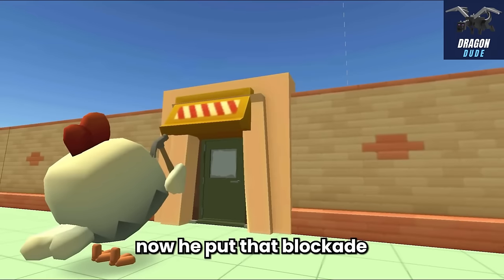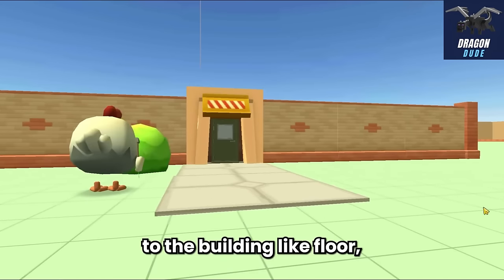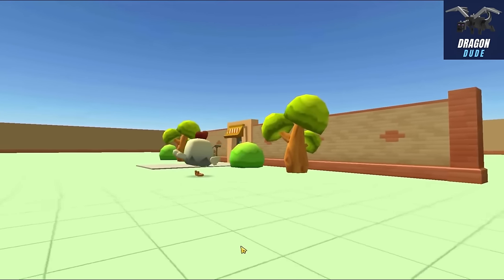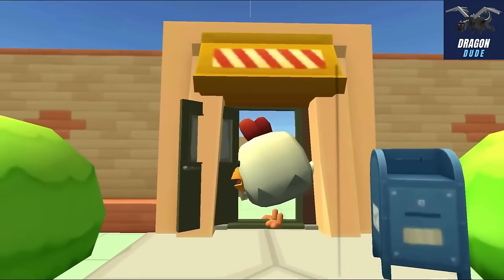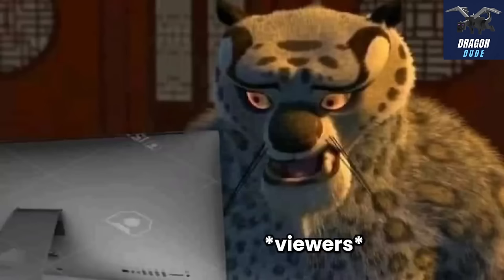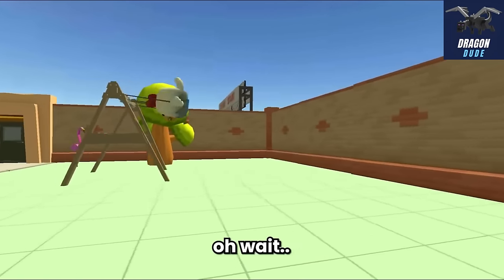Crunch starts adding more detail to the building - floors, plants, trees, and many more. He put a swing there too - it looks fun to play. Careful, Crunch! By the way, it's 2024 already, so happy new year everyone - hope you're having a great time and whatever your resolution is, I hope you can reach it.